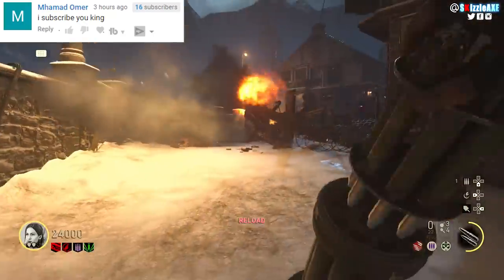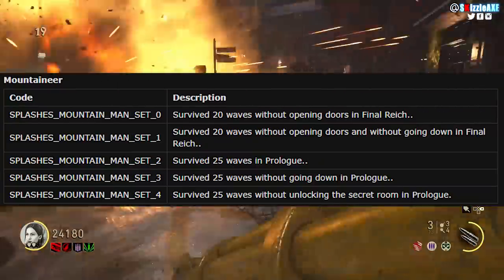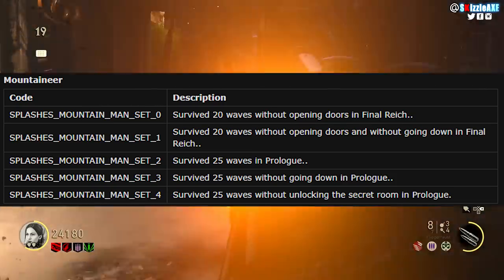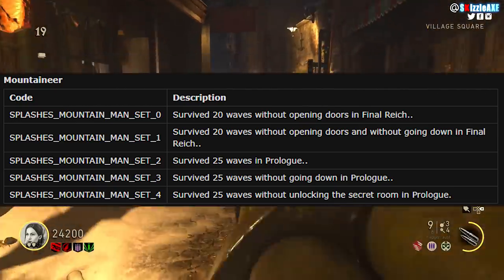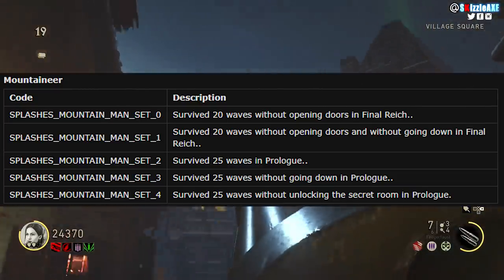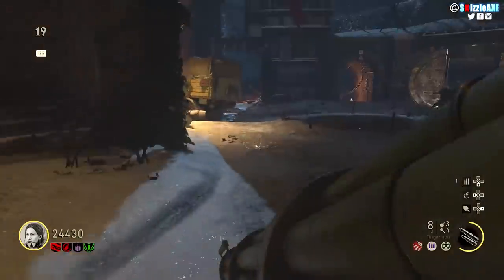The second one is the Mountaineer. First of all you need to survive 20 rounds without opening doors in the Final Reich. The second step would be surviving 20 waves without opening doors and without going down in Final Reich. You can do this in multiple different games.